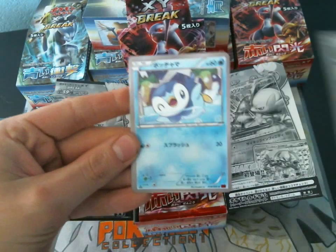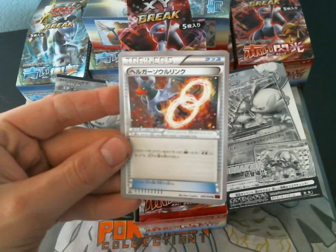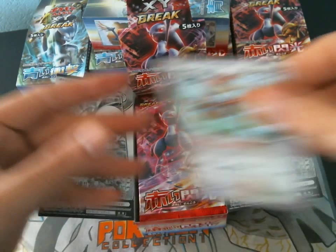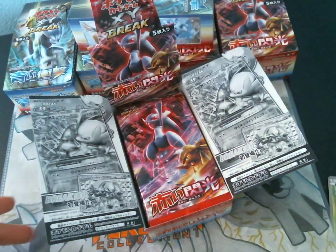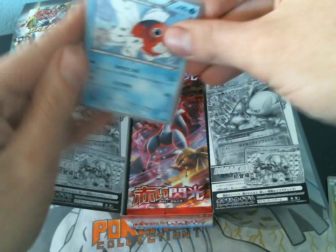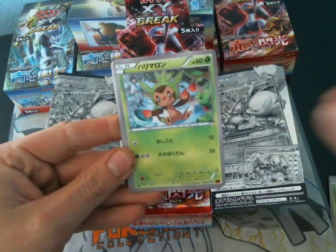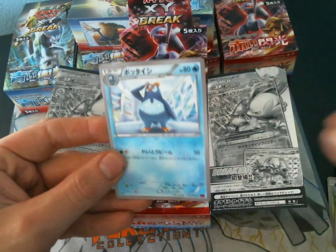Okay, we got a Bronzor, a Piplup, a Parris, a Hondum Spirit Link, and a Dodrio.